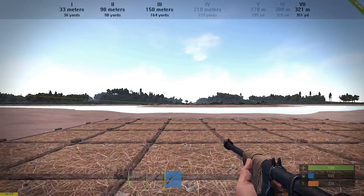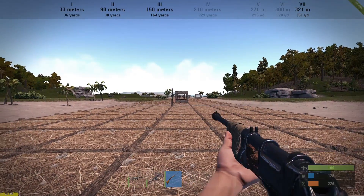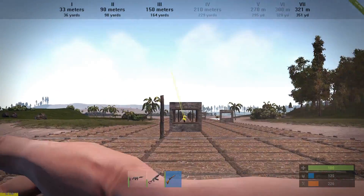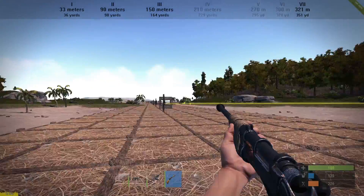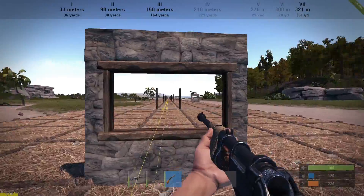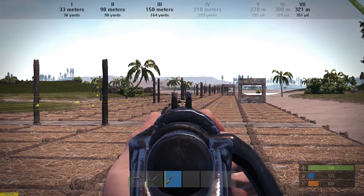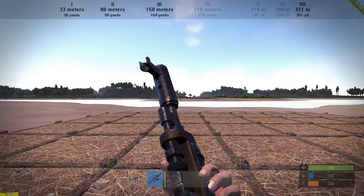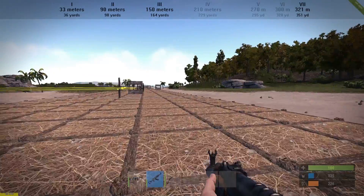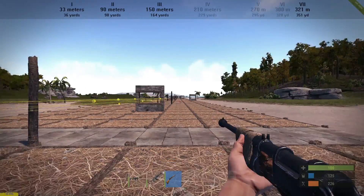Let's see what the bolt action rifle can do. Bolt action means you have to do something after each shot — not essentially reloading but yeah. It's slow but it's accurate. I won't do a recoil test here since it's not an automatic weapon, but the bullet spread is quite nice. I would assume bullet drop is the same as the assault rifle — maybe even a little bit more. Let's take the assault rifle and fire two shots in the window for comparison since they take the same ammunition.